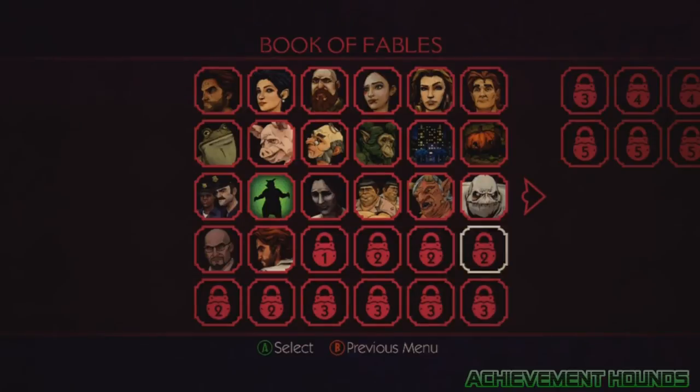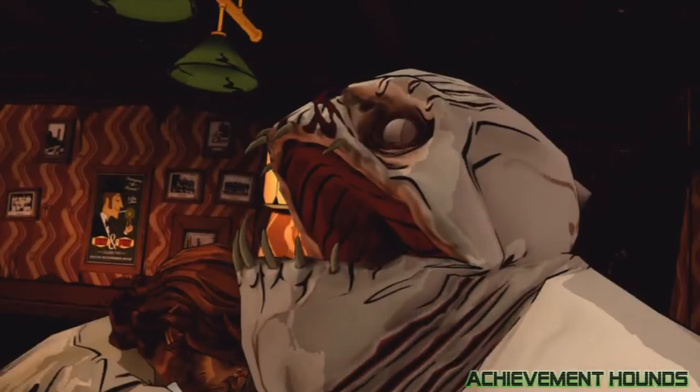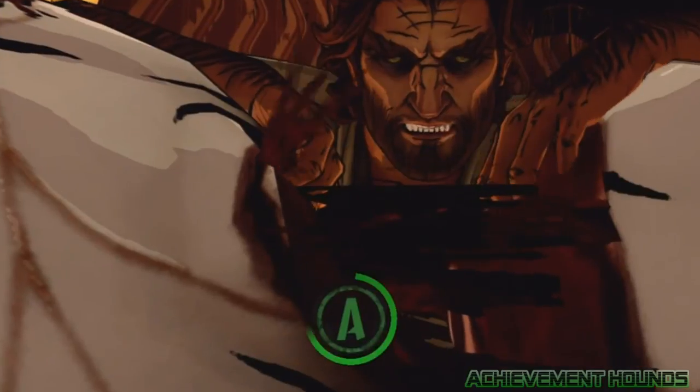The last one that everybody has trouble with is actually at the end of the game — you fight this guy named Grendel and you get an option to rip off his arm or not. Basically, what you need to do is rip off his arm and that will unlock the final entry.